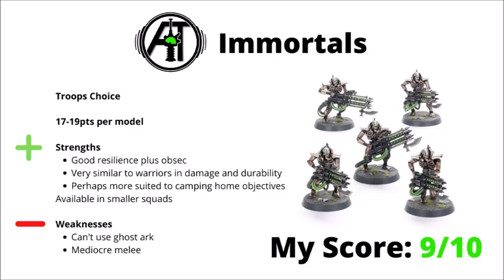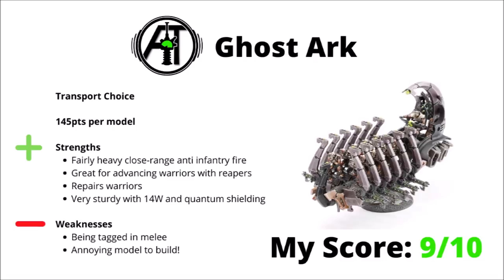Next, let's look at the transport choice, the Ghost Ark, seeing as it heavily relates to the Warriors. Ghost Arks are 145 points per model, and for that you get a pretty durable transport with Quantum Shielding for the 5+ invul save, only being able to be wounded on a 4+, transport capacity for 10 Warriors, and some genuinely quite impressive close-range anti-infantry fire with 20 Gauss Flare shots within 12 inches. It works quite well with Warriors armed with Gauss Reapers, allowing them to get in range and stack a load of anti-infantry firepower in the midfield.